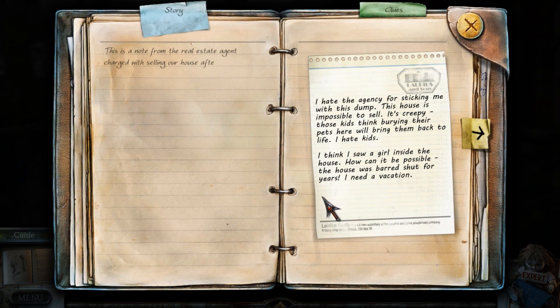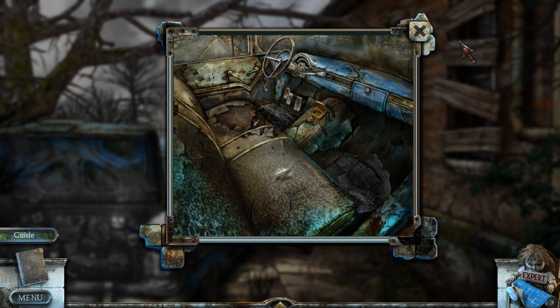There's a note. Lordius and Sons — there's that name again. 'I hate the agency for sticking me with this dump. This house is impossible to sell — it's creepy. Those kids think burying their pets here will bring them back to life. I hate kids. I think I saw a girl inside the house. How can it be possible? The house was barred shut for years. I need a vacation.' Maybe I don't want to investigate this house all too much anymore. Why didn't he succeed? And most importantly, why is his car still here ten years later?